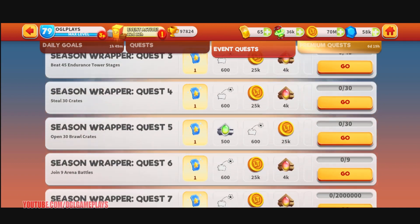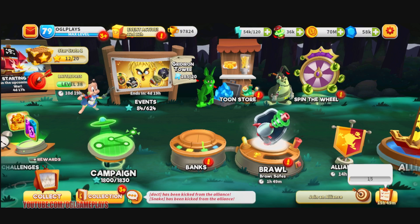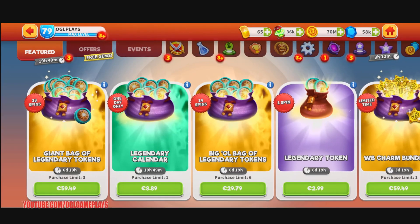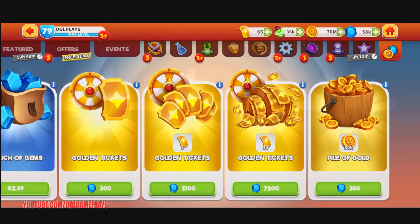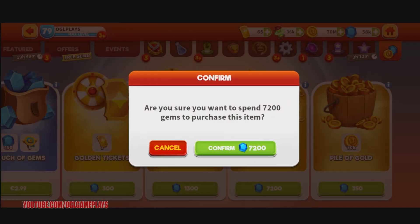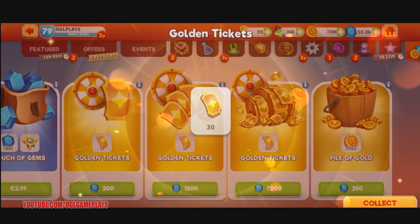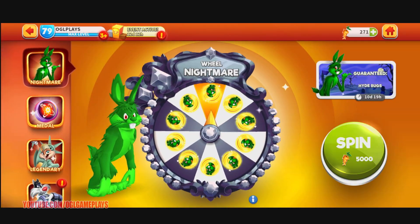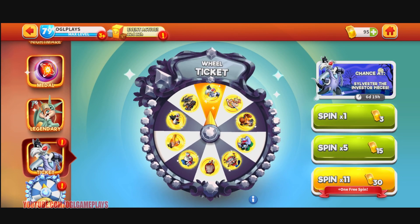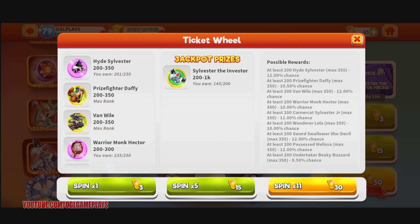The wrapper quests will help us play through the cosmic campaign. For example, I can just buy some gold tickets and spin some kind of wheel. I'll do some of the quests like spend gems and spend gold tickets. I can now spend some ticket wheel spins, though I'm not sure it's worth it for me.